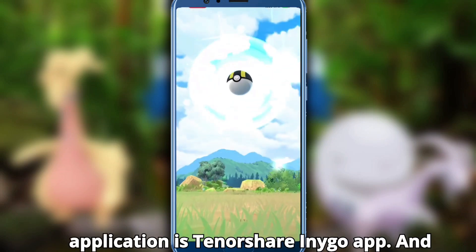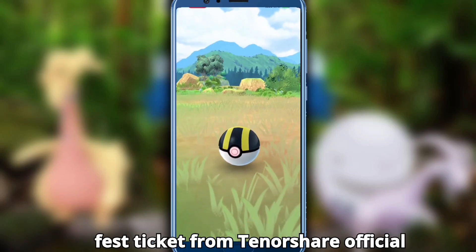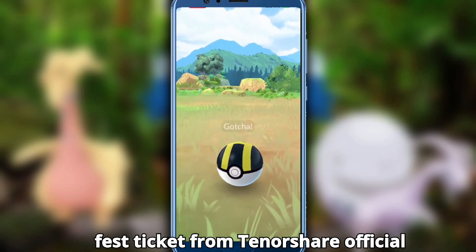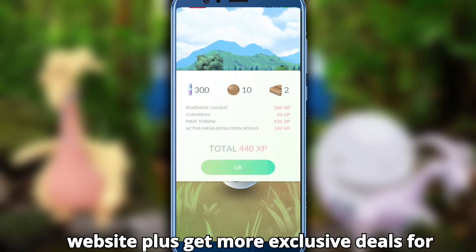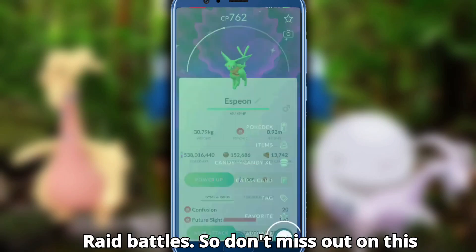This spoofing application is Tenorshare iAnyGo. You also have a chance to get a free Pokemon GO Fest ticket from the Tenorshare official website, plus get more exclusive deals for raid battles, so don't miss out on this fantastic offer.